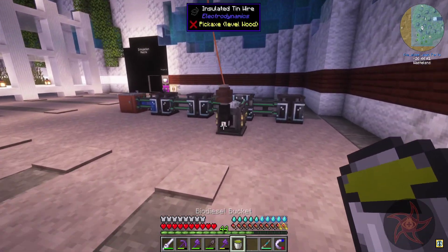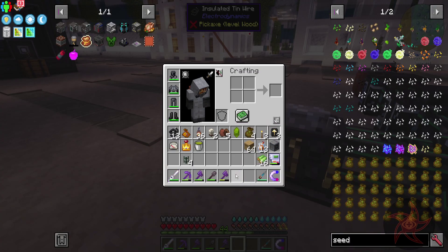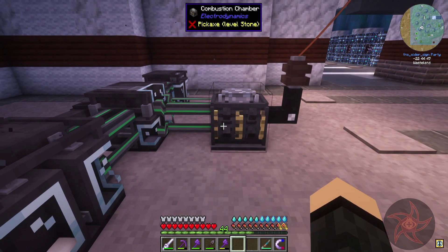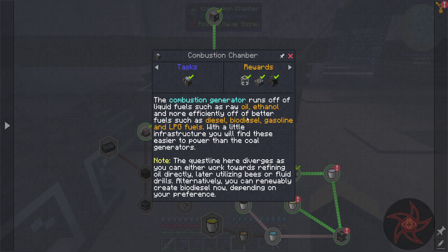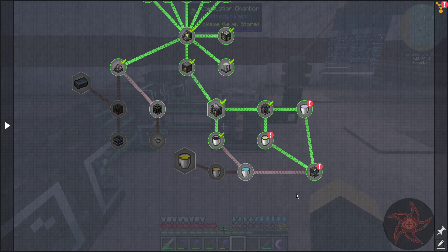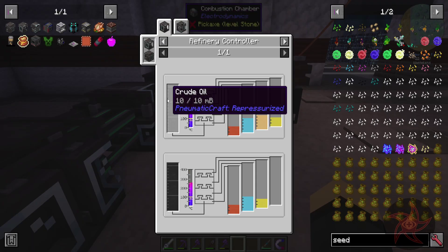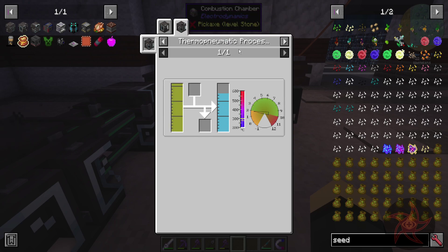So now I have two buckets of biodiesel. Look at that — it doesn't work. I'm guessing it only works off of Immersive biodiesel, though. Alright, so kerosene — we can make that out of crude oil in a refinery, or biodiesel in another thermo-nomadic processing plant, and kerosene should work just fine.